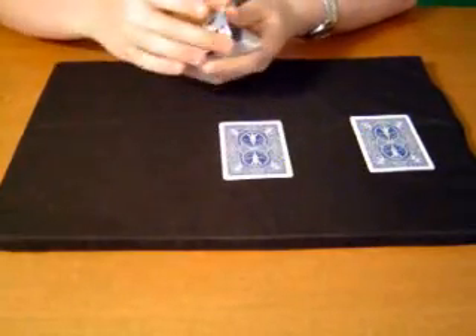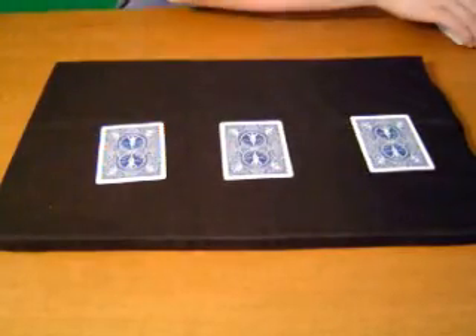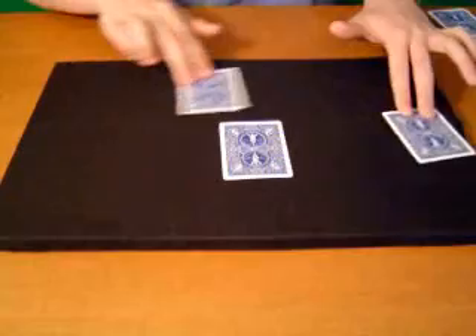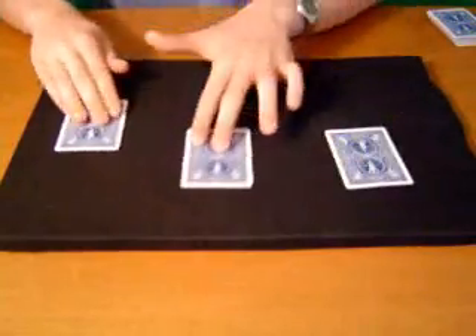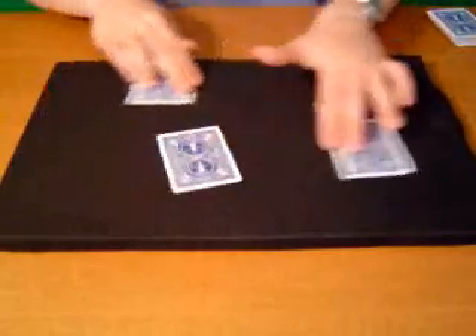Next we're going to take another card, the Six of Clubs, and place that right there. Now, keep your eye on the Ace of Spades at all times. I'm going to do this slow at first, so you can keep your eye on it as I speed up.